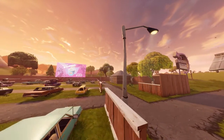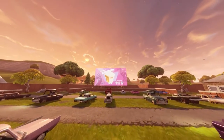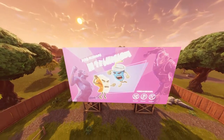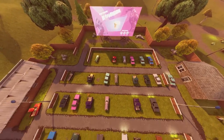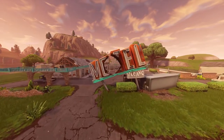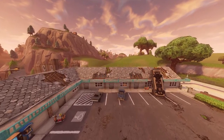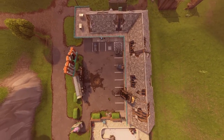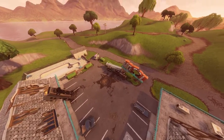There were a total of five map updates in this one update. First, Risky Reels has been repaired — all the cars are back, there's no hole, and they actually put a screen there now with some sort of film playing on it, which is pretty cool. Second, the motel sign is back. It wasn't there before because it was hit by the meteor, and it still has a hole in it — clearly they don't have enough money to repair it.